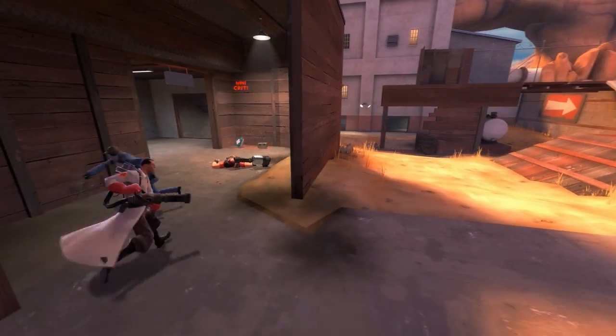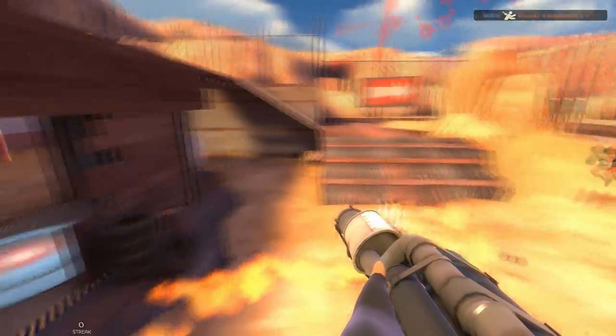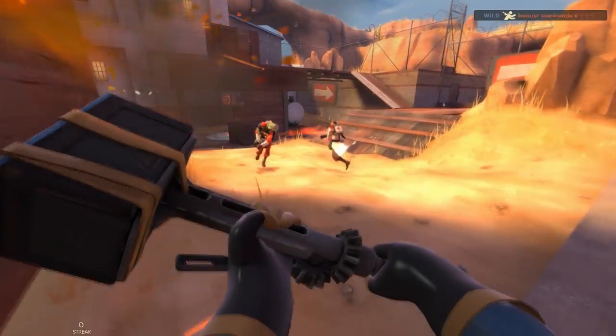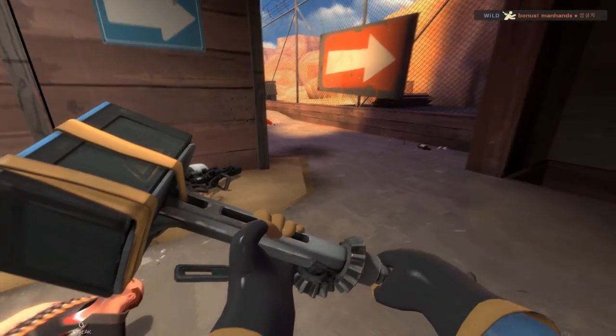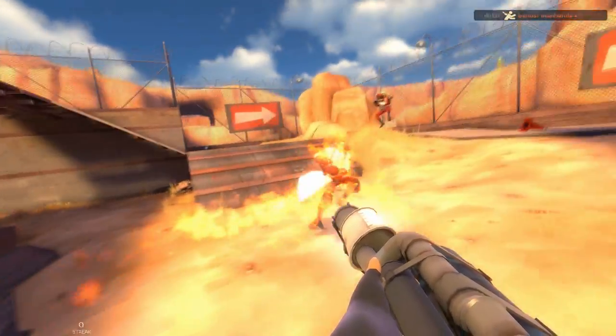The first play happens right after the enemy heavy is backstabbed. This heavy pick allowed me to attack the enemy combo without much challenge. Immediately after the heavy's pick, I attempt to spearhead into the combo. The Demoman's trap isn't fully set up yet, so I can use the explosion to launch myself behind them. Since the medic is in airblast range, I focus on flaring him away as fast as possible.